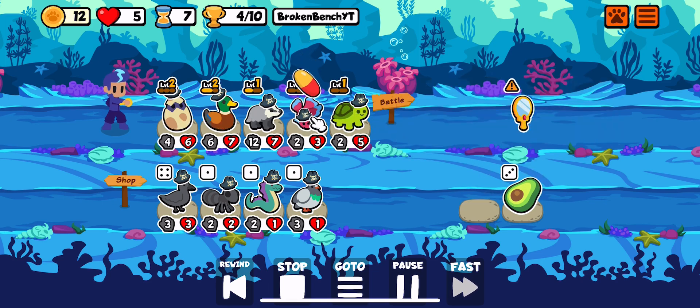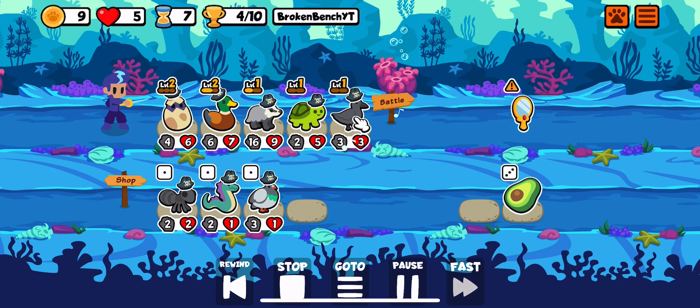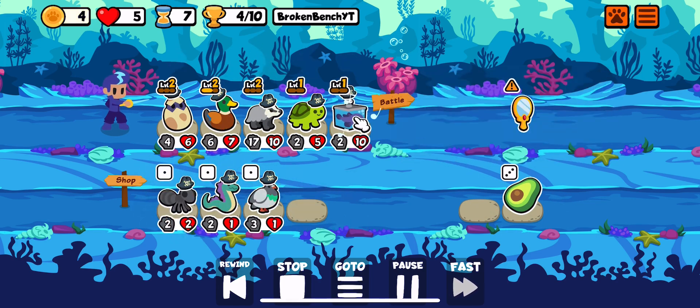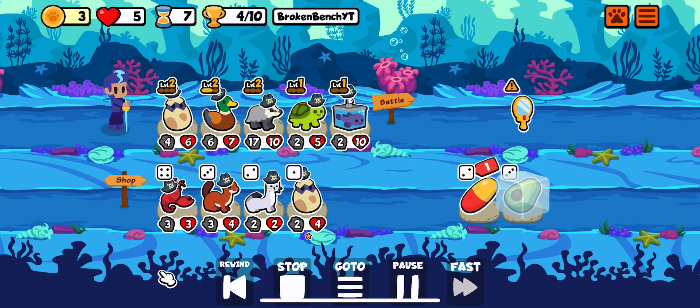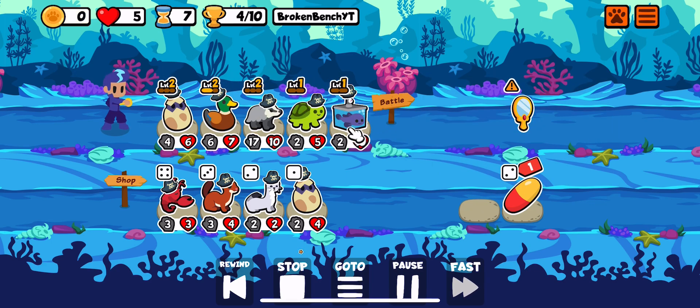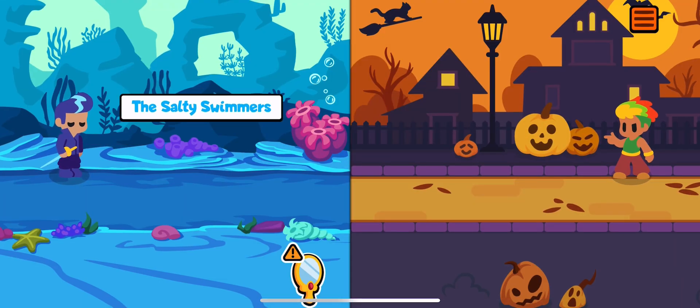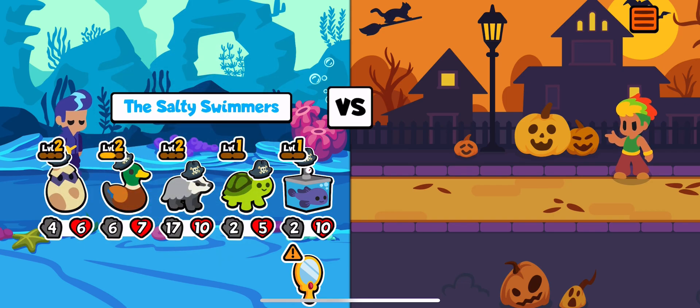Here we go for the Betta Fish Pill. The Badger is now sitting at 16-9, or 17-10 because of the chocolate from the Crow. We just take Avocado. We freeze the pill for the Blobfish — actually, I don't think it's for the Blobfish. I think we hold onto this Blobfish for a little bit.